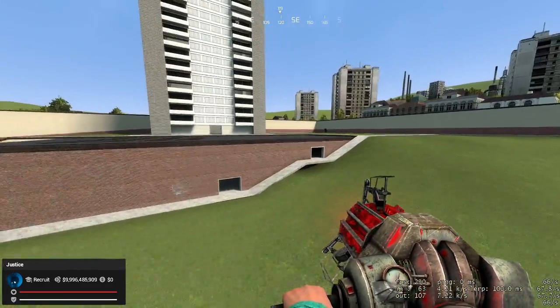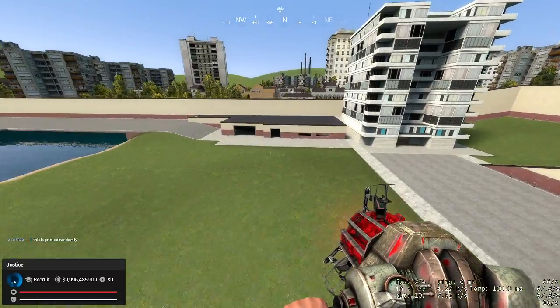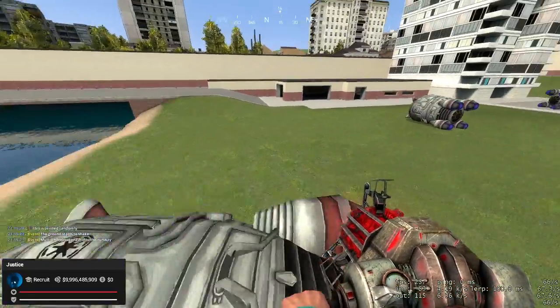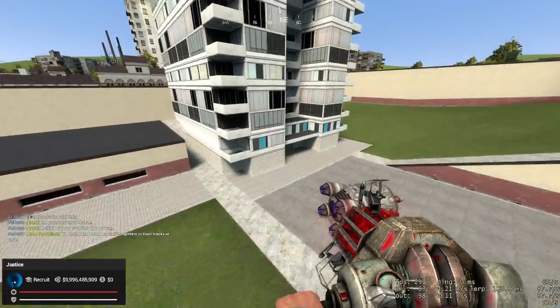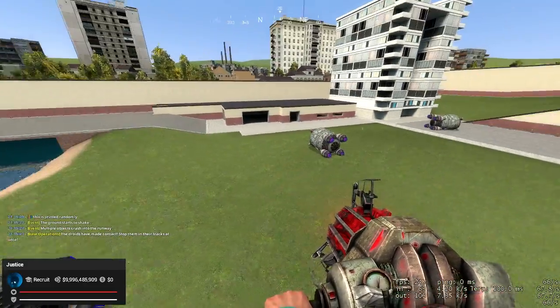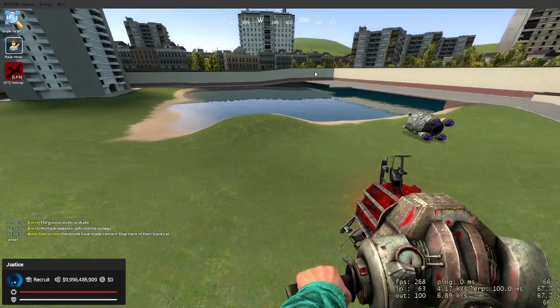In a second, we should have some droids spawn - their pods spawn right there. There we go. Now, these are Republic pods because I'm still working on my CIS pod, so they're just going to be these for now until I'm done with my CIS pod. And then in a second, we should have some actual droids spawn here.